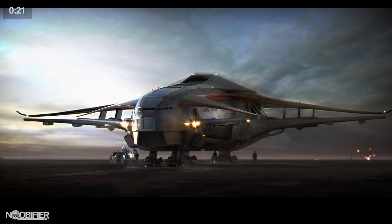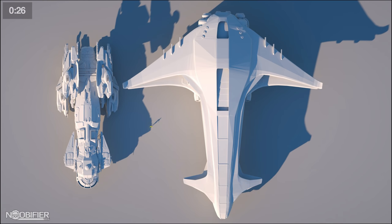The passenger transport ship, the Genesis Starliner, is not currently on the priority list as it isn't holding up development for Squadron 42 and it's currently not needed for the PU.